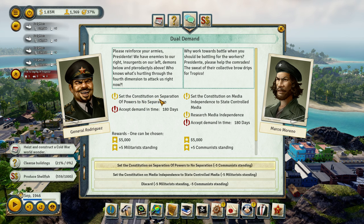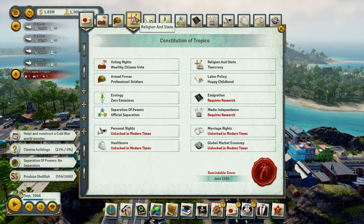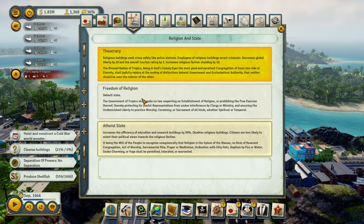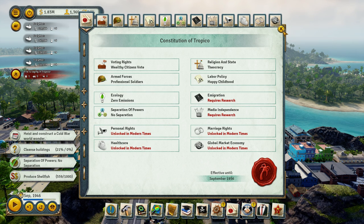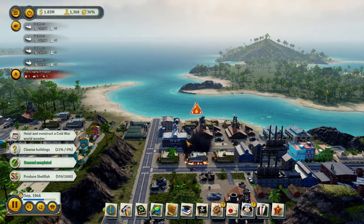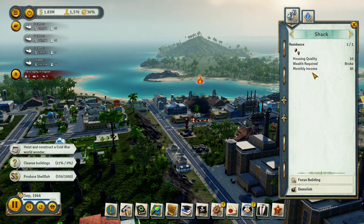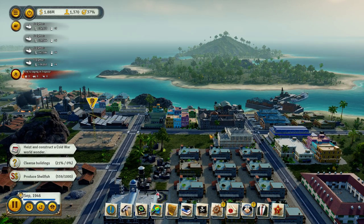Set the constitution on separation of powers to no separation. Where is it? No separation. Presidente, your aid is a priest. Oh, put this out please. Who's living here? Broke people.